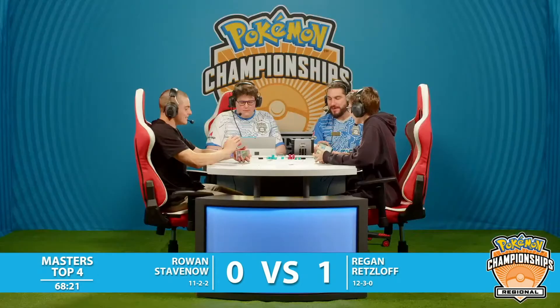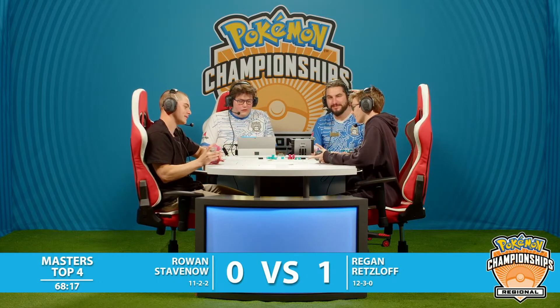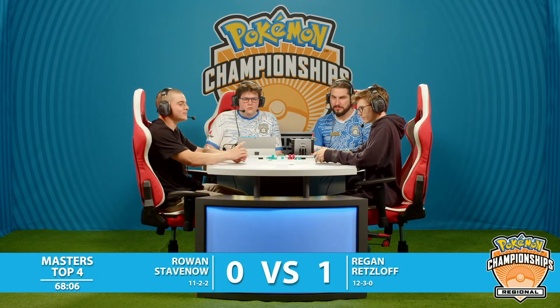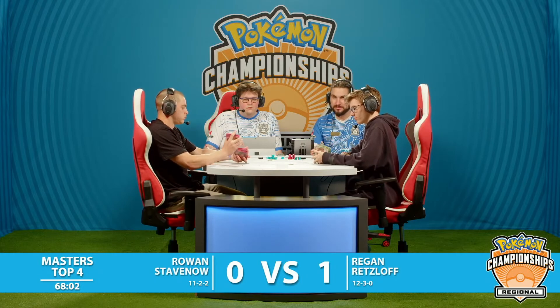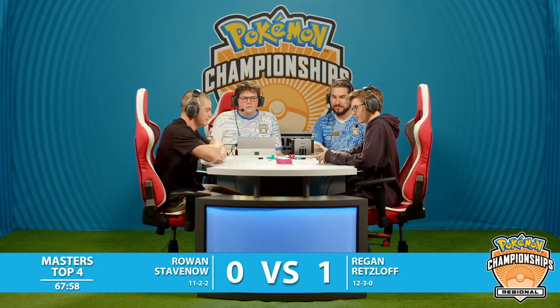You hate to see it. I think Rowan was in an absolutely great position there — with only an attach and a pass from Regan — even with the possibility of winning that turn, actually, if the draws were a little bit better and if he had played the switch. I'm sure Regan is breathing a sigh of relief here. By not dropping that Lugia, they might have been thinking it's time to start thinking of game two, but they're happy to get that game.